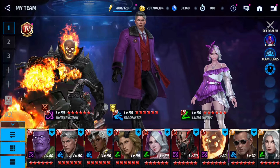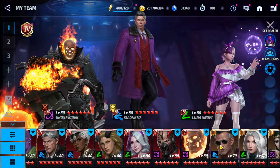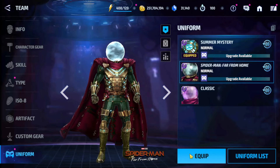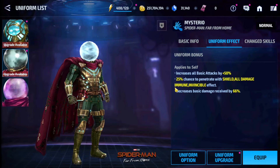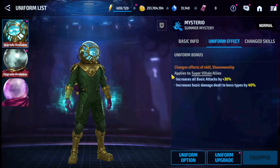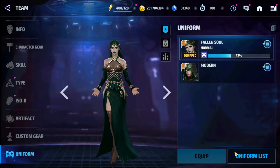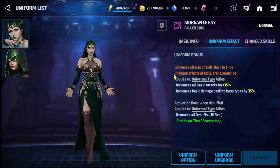The seasonal uniforms are generally really powerful upgrades for certain heroes like Luna Snow, Magneto, Ghost Rider, but also some supports that are not supports without their seasonal uniforms. Take a look at Mysterio — his previous uniform doesn't have a support buff, but his seasonal uniform, which you can only get once a year, has a great support buff for supervillain allies. Same goes for Morgan Le Fay — this is her only uniform, it's a paywall uniform you can only get once a year, and she has an insane support buff for universal type allies usable in both PvE and PvP.